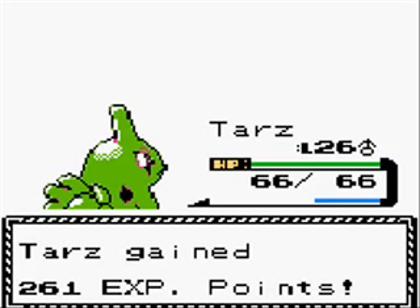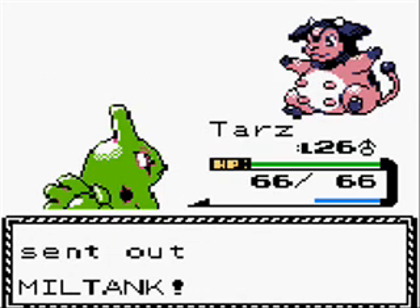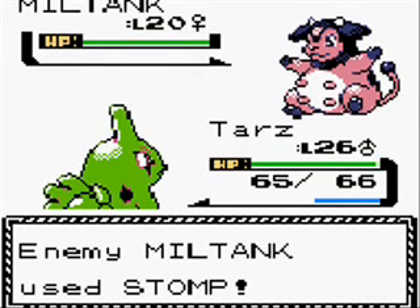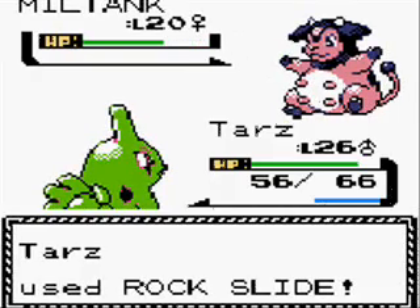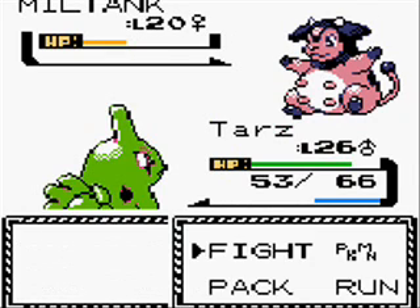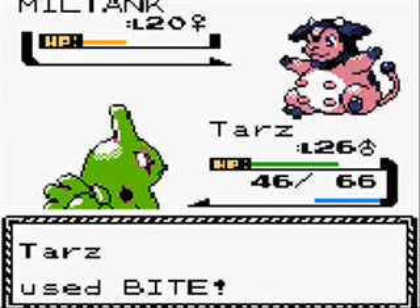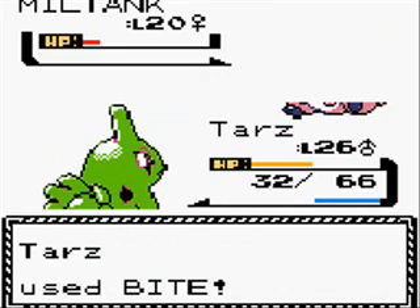We hit 261 for that. Milktank — I was right. I'm going to let Tars get some more experience. This is going to be level 20. Yes, I was right. Let's use Rock Slide, because I think that will do a lot more damage. And I'm going to try Bite now, just to see how much that does. Rollout is a move that the more you use it in succession, in a row, it will get stronger and stronger. But after you use it once, you can't change your move until you miss. So there's a downside to it, but it does get stronger every time. I forgot that Bite wasn't doing very much, but I'll just finish it off with Bite then. And that'll do it for this gym.